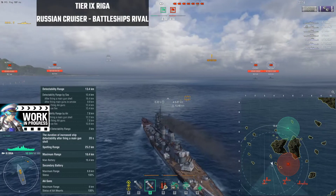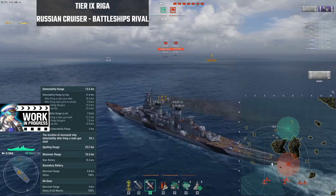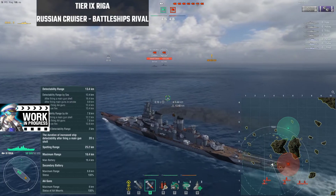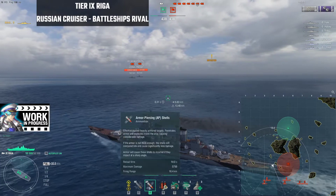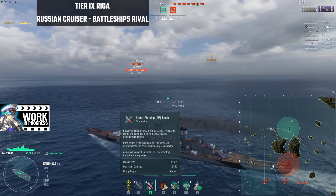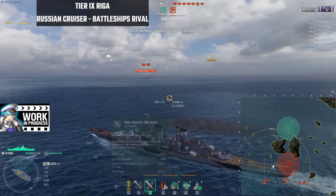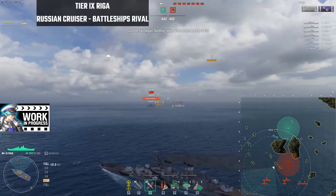The Riga has a 16.4 kilometer main gun range, and secondaries range is pretty good at six kilometers if set up correctly. The guns on this ship are pretty decent for AP as well as HE, so we're going to demonstrate a couple of things you need to know.